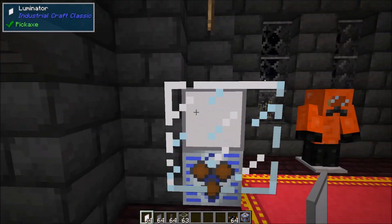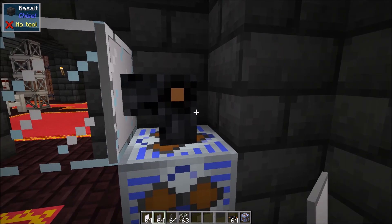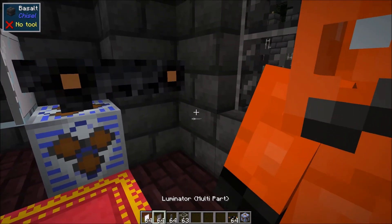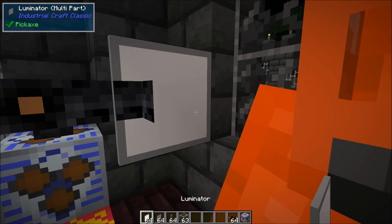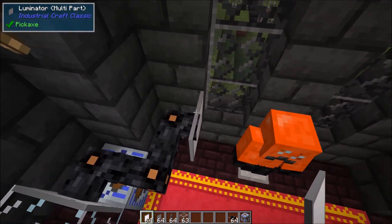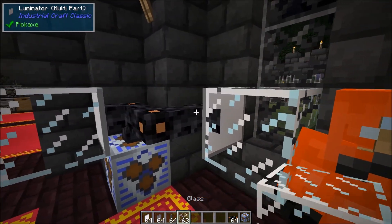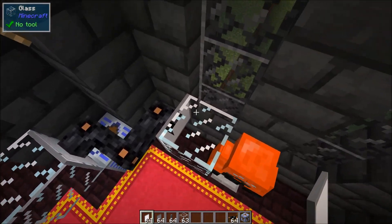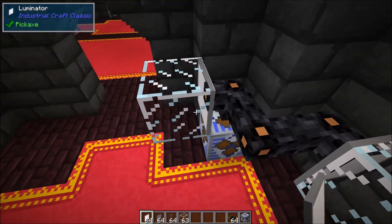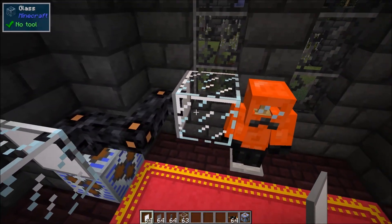There are also multi-part luminators. If you run your copper cable to a spot and place the multi-part luminator, it's flush with the wall and shares the same block space as the cable. You can still apply glass to it, though with the multi-part version the glass sits in front of it taking up a full glass block space, whereas the regular luminator goes inside the glass. It's mostly a matter of preference.